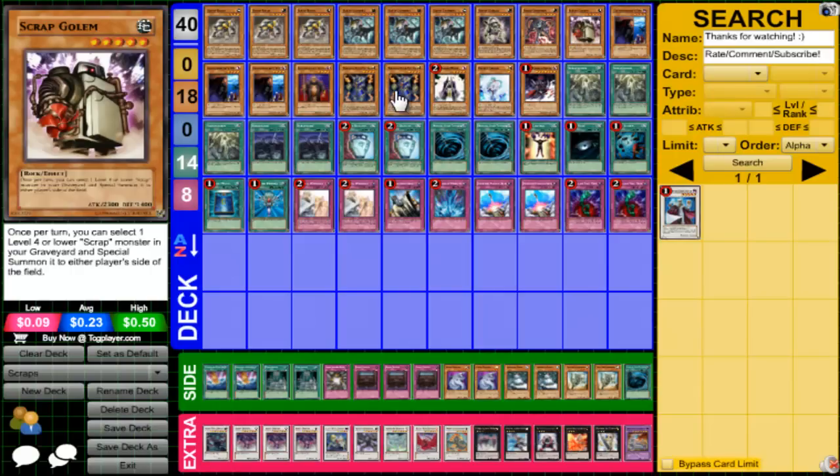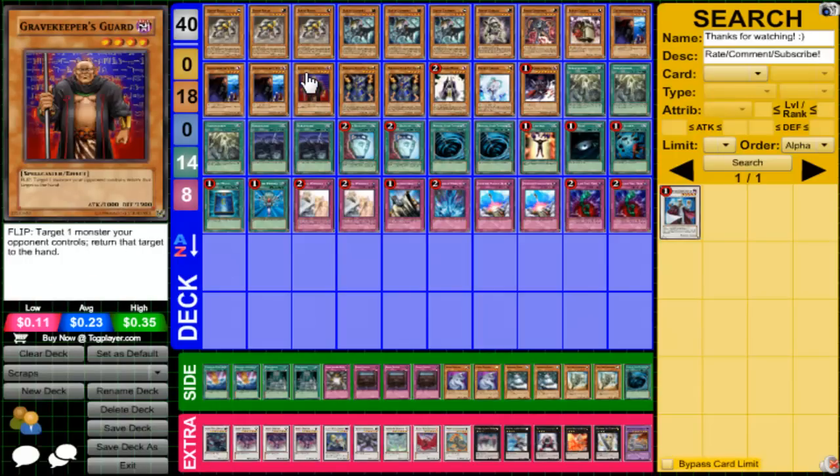We play Triple Spy and Guard over Descendant because Descendant is useless unless you have a Gravekeeper on the board. If you open up with it you're pretty much screwed, honestly. Whereas Guard, you can set it, they attack into it, and it returns — you know.